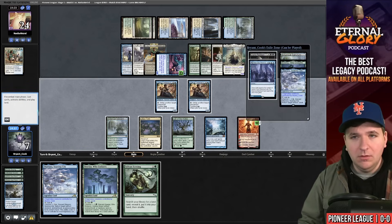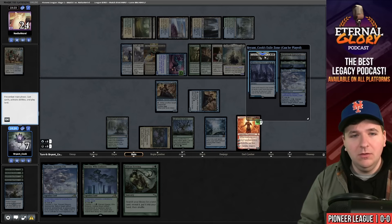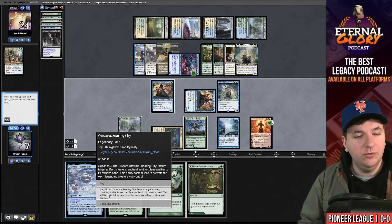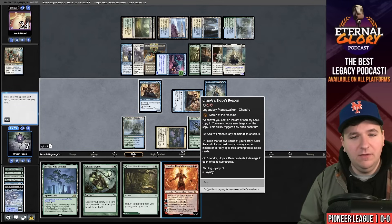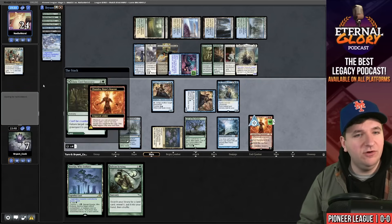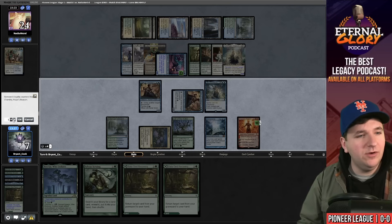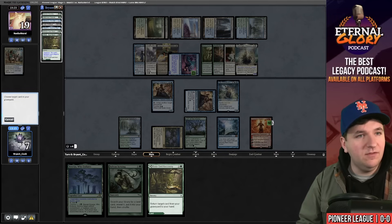They play another Audacity. I plus Chandra. Dark Petition just wins the game — I cast it, grab Lier Disciple of the Drowned, and Bala Ged Recovery. I play Lier. The reason I picked up Otawara is that you can use it to bounce your Chandra — it works instead of the third Bala Ged Recovery to win the game. Once you have enough mana, you bounce Chandra in the middle each time and loop.